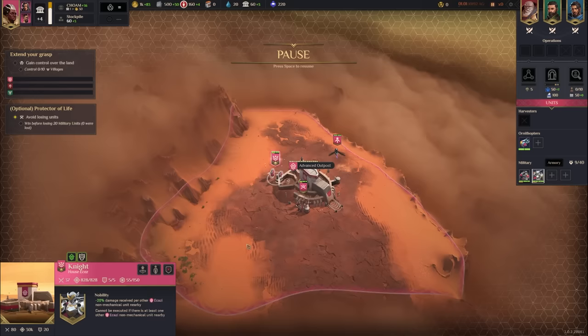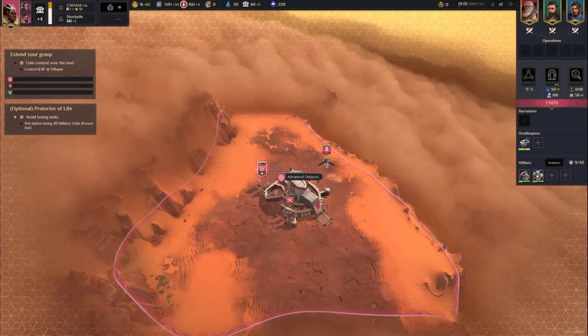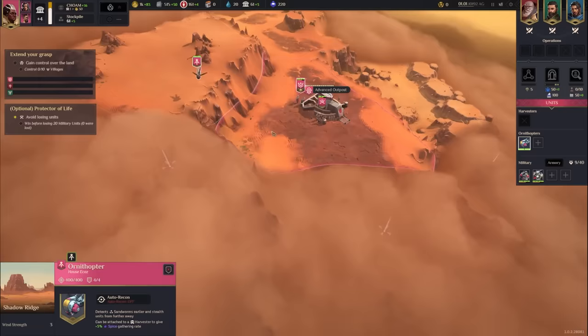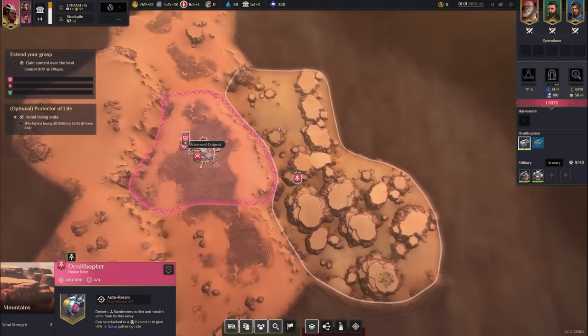I have the game paused — in multiplayer you won't be able to do that. We're going to do a quick scan of the local area to get a lay of the land. I'm going to recruit a second ornithopter — they're fairly expensive, but worthwhile since right now in the early game we have nothing but positive income. I'll scout this zone and put the ornithopter on auto-recon.